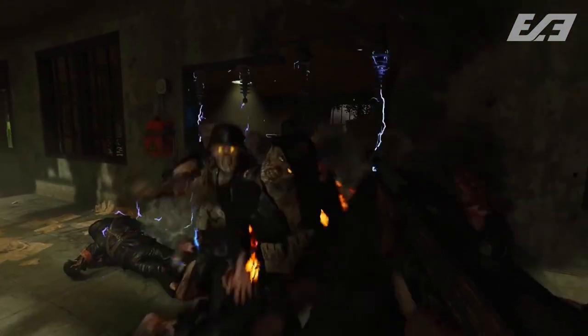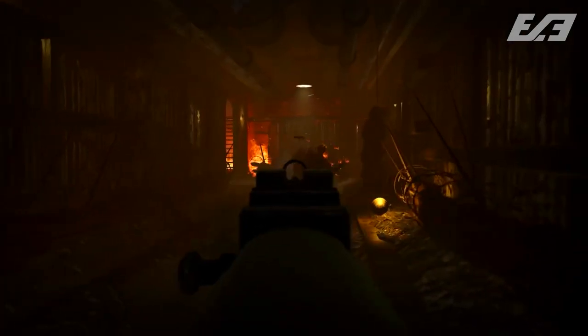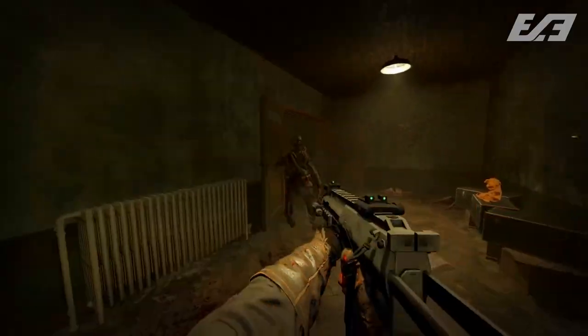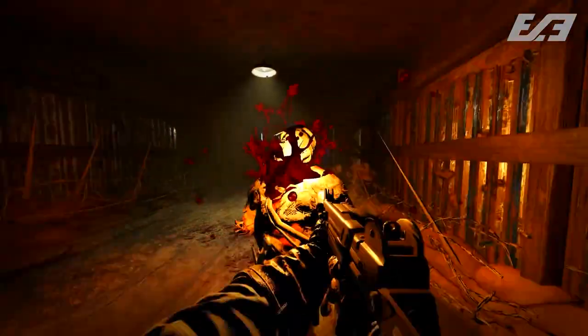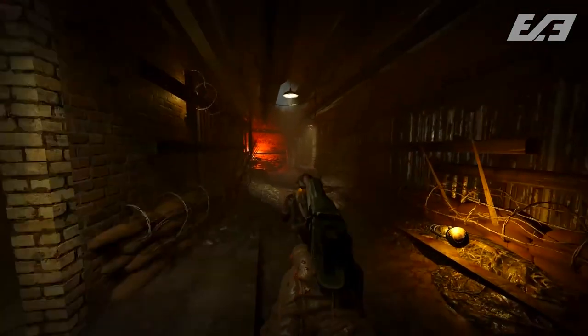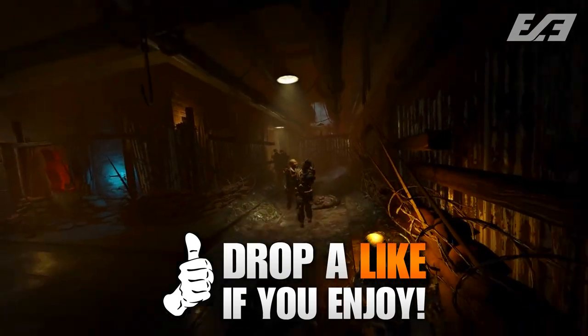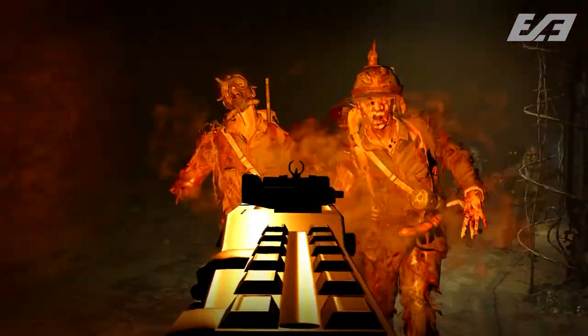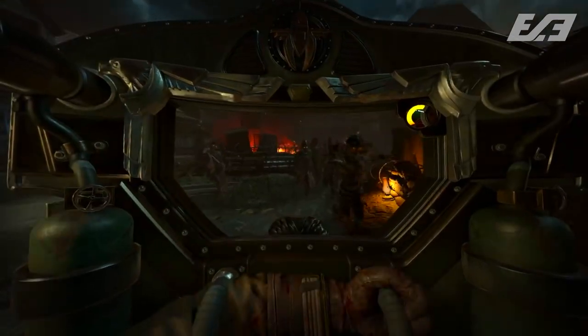This map plays brilliantly and is available right now on the Steam Workshop. Number two is called Retribution, created by BadSniper96. It's a deserted sanctuary overrun by the undead — no Gobblegum, no Thunder Gun — making for a more challenging atmosphere. It's a mixed design of Origins and Mob of the Dead, even featuring a Brutus model. There's a ton of custom weapons from Black Ops, Black Ops 2, and Modern Warfare 3, plus 10 perks including Juggernog, Speed Cola, Double Tap, Quick Revive, Mule Kick, Stamin-Up, Electric Cherry, Who's Who, Deadshot, and of course PhD Flopper.